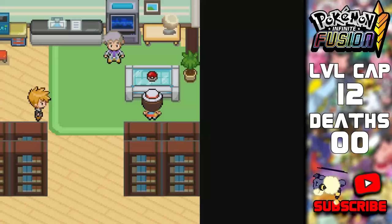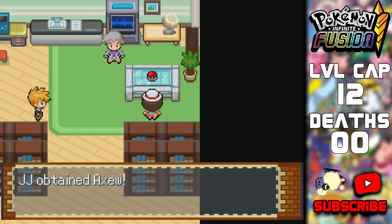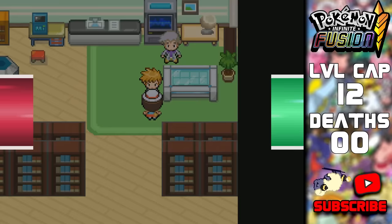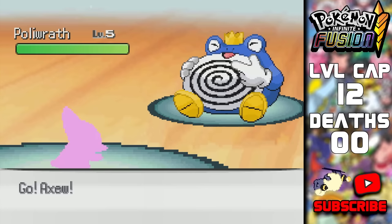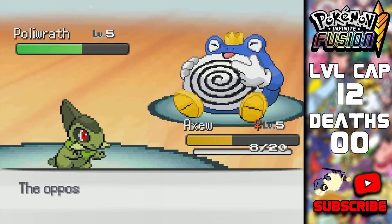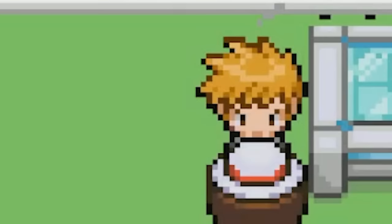We start in Professor Oak's lab with only one Pokeball on the table — an Axew. I feel like he's a good choice for a starter. With our little fanged friend, we take on our rival, who I named Loser, and Gramps calls him that too. Loser starts off with what looks like a Poliwrath and Snorlax fusion — just named Poliwrath. We're definitely not winning that, but technically we haven't lost yet since we haven't even fused or gotten Pokeballs.